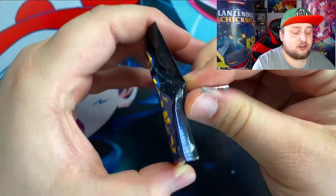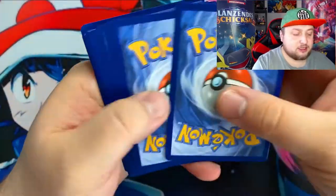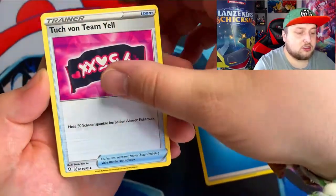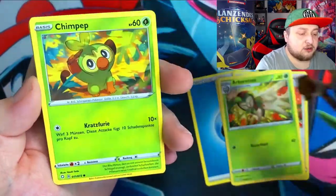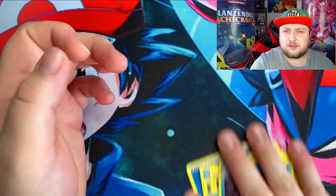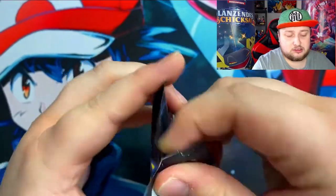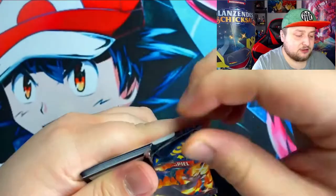So while we're talking, we just got nothing in the first pack - just a reverse holo Shinx. Second pack, maybe second pack lucky. So we got a water energy, a Team Yell banner, the gym leaders, more Pikipek, a Coughing, Shinx again - another reverse - and we got a holo Frosmoth I think it's called. So nothing in the second pack either. Okay, I'm starting to get worried. Two packs, nothing. Come on, please.